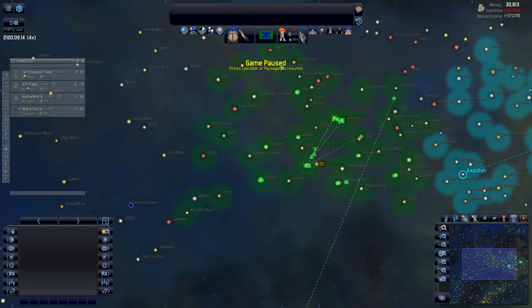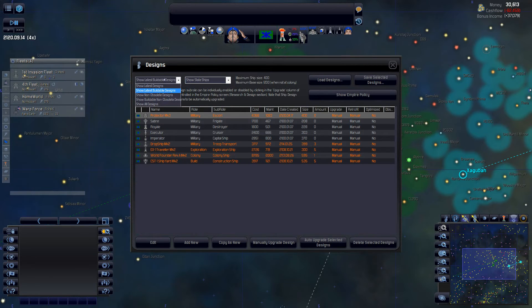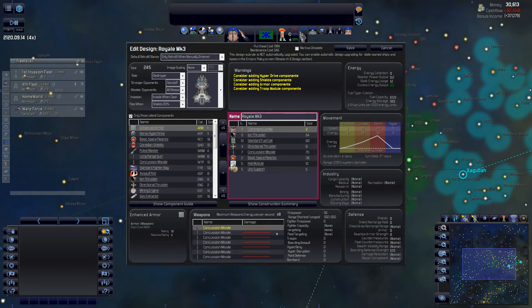Alright, designs. Going to state ships — latest buildable. We can technically build capital ships but we only have ship size 400 and they don't even have warp drives on them yet, so I'm not going to worry about cruisers or capitals right now. With the destroyer design, I'm thinking of making it into a mini carrier — put one carrier bay on it and build like 20 of these. I'll hit auto upgrade to get it to mark 3.